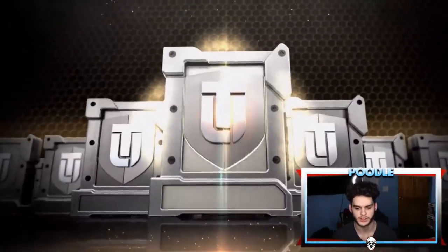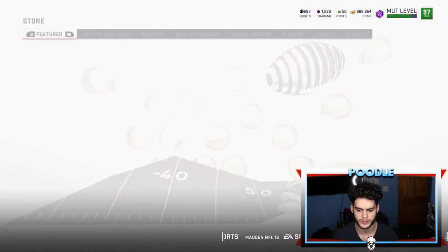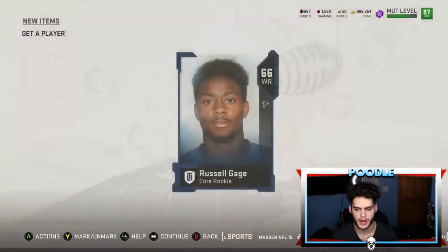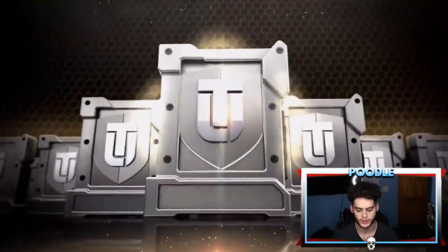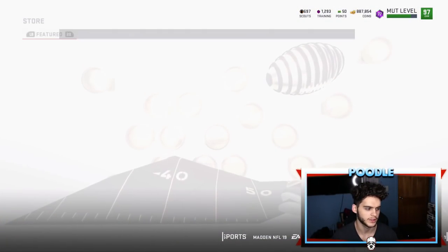I'll pull about 10. I have plenty of silver so I don't really need to be pulling them. Another gold — remember, whenever you get a gold from these packs, you pretty much already won. That's pretty good profit right there. You just keep selling. You don't usually get the power-ups out of these, but these are a good way to get the silvers and they give you a chance to re-roll them. I have so many golds I don't have to be doing this.